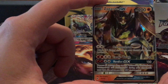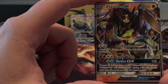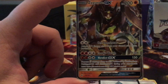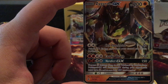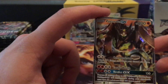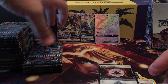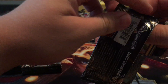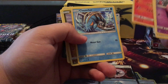Checking out the Zygarde GX: for double colorless, attach 2 fighting energy cards from your discard pile to this Pokemon. Then Landswrath for 2 colorless and 2 fighting is 130 damage. And for the same energy cost, Verdict GX does 150 and prevents all damage done to this Pokemon by GX and EX attacks during your opponent's next turn. There's even a trainer card called Bonnie that lets you reuse Zygarde's GX attack. And Beast Energy — when attached to an Ultra Beast, it counts as any type and gives 30 more damage.